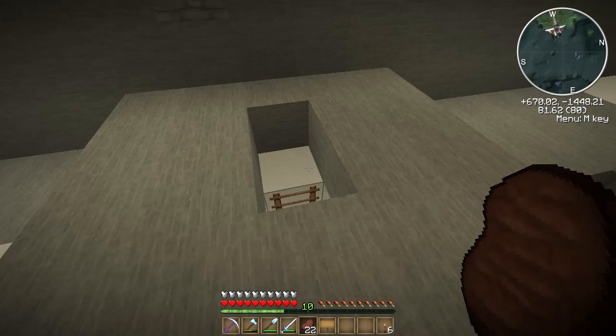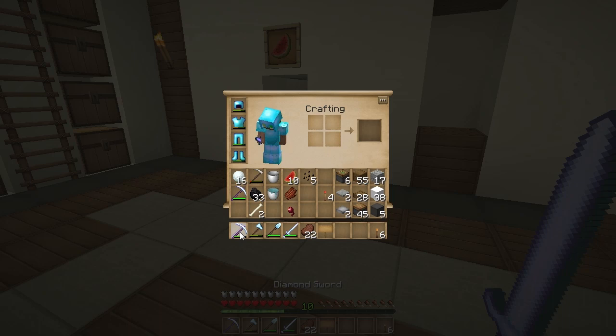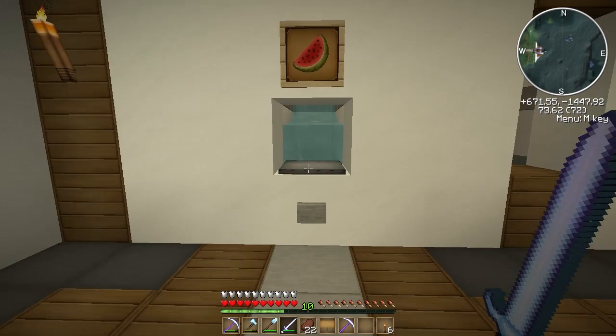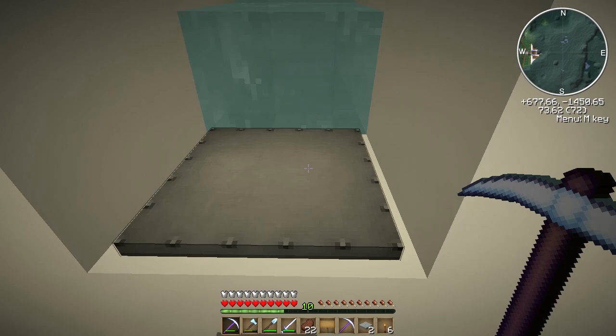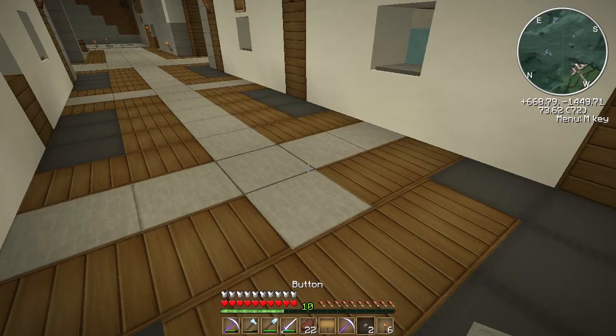In the comments you guys suggested iron pressure plates, and you were totally right - I had stone pressure plates there, like on this other side, and items do not activate stone pressure plates. I knew that, I just wasn't thinking. So let's go replace these and put the iron ones in. I found I did an enchant in the lost recording too - that's the pick I got there, the level 24 enchant, which is why I've only got 10 levels now.